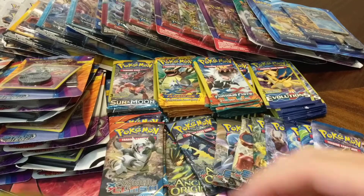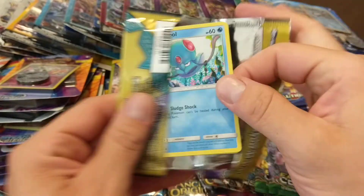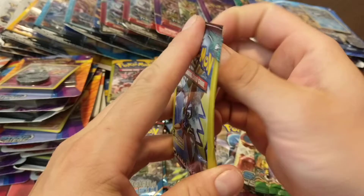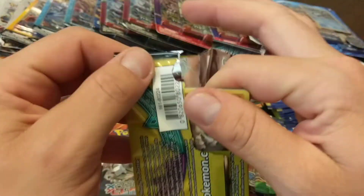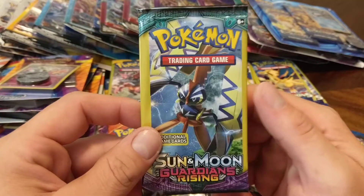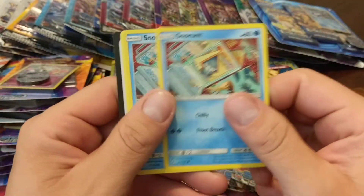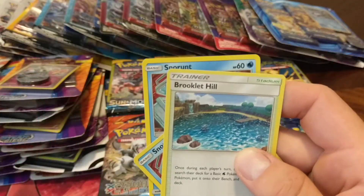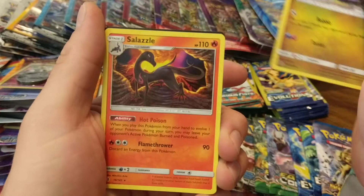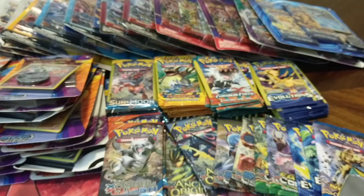Nothing, nothing, nothing — let's keep going. About halfway through now. I'm almost positive the box was already searched and everything weighed out because the packs were pretty much scattered everywhere. Two Snowstorm on Brooklet Hill — not a bad trainer card. Also a rare Salazzle. I have a bunch of bulk I'm going to be sending away.